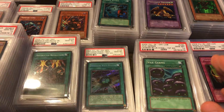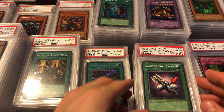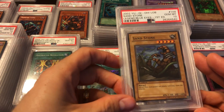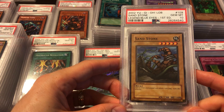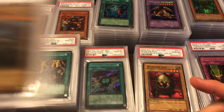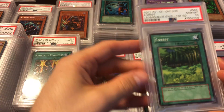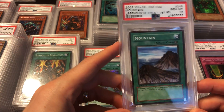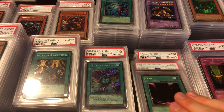Continuing the LOB commons: Beast Fangs, Vile Germs, Follow Wind, Laser Cannon Armor — such a cool name — another Weevil card. Then Sandstone — just a random common. These commons I sent to a friend for free — I sent him like two of each and he graded them just to try to get one ten. He ended up getting double tens so he sent the extras back to me, which was very nice. So we got Sandstone, Monster Egg, Forest — I want to eventually get all the field magic cards from LOB graded — Mountain, Wasteland, and Yami.